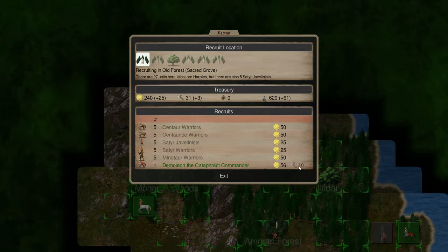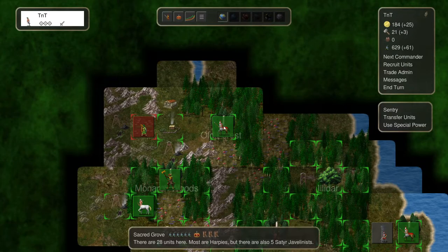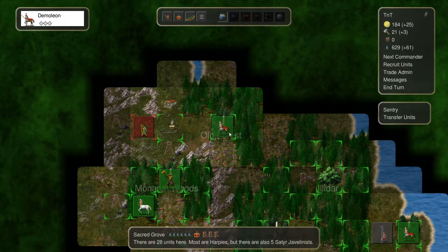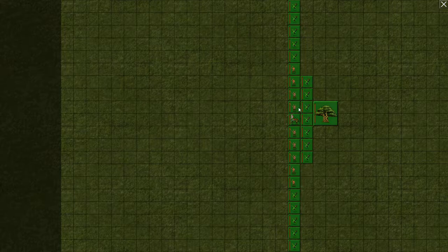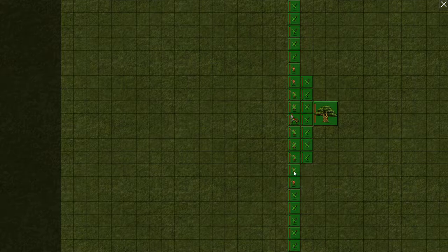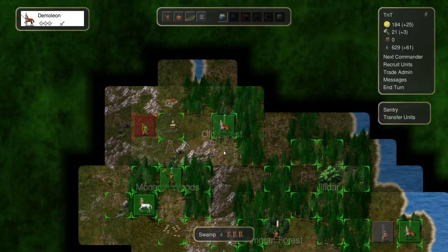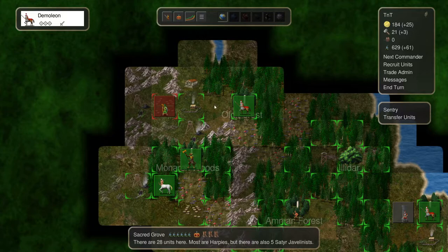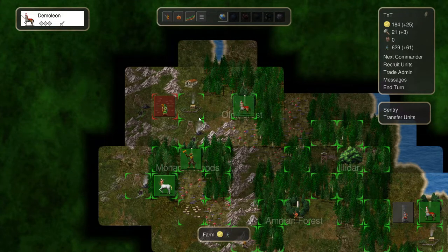Right away, we're going to have you take on all these units. We have four satyrs - we could upgrade them, but I don't think I need to. If they go east, we can stay here for one more turn. If they end up going east, we can then meet them somewhere here and attack them. Let's do that. We'll move up Amphigenia.